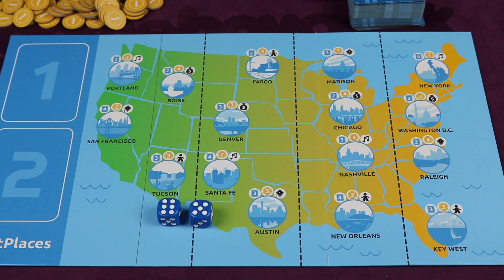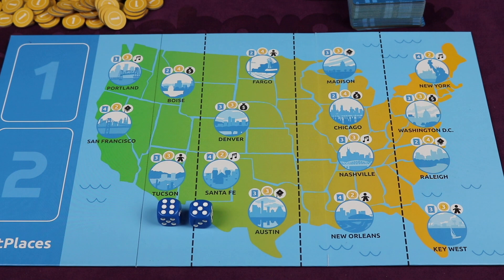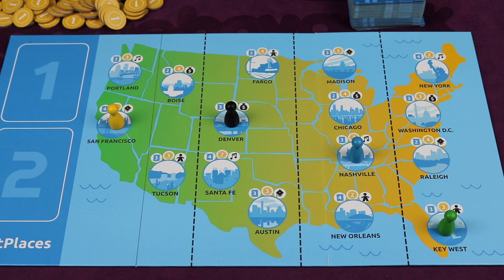Each player then rolls one die. Whoever rolls the highest number will be the first player to decide which city they start in. If more than one player is tied for the highest roll, those tied players roll again and continue until one player has the highest roll. That player places their pawn in any city of their desire, then each player does this clockwise. Other players can place in any open city not already occupied. If this is your first time playing, don't worry too much about which city to start in — just pick a city you like.